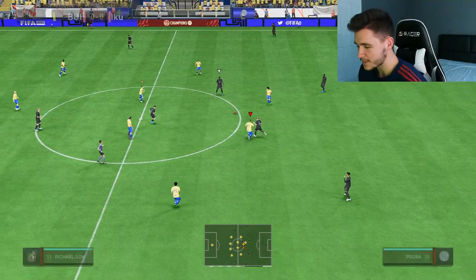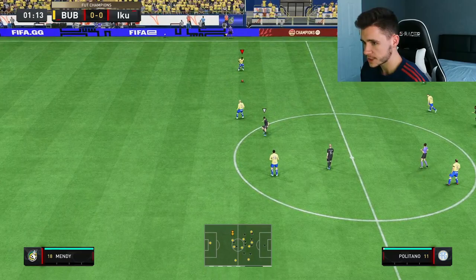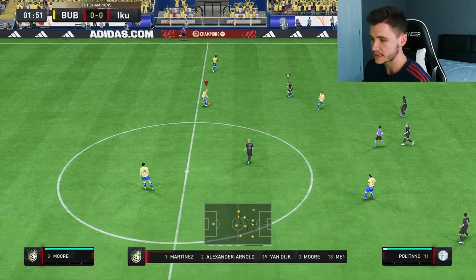Here we are jumping into game number one using the Danjuma card. We're going to be playing him at the striker position in a 4-4-2 formation, and I went ahead and threw on an engine chemistry style on the card so that he can have the explosive acceleration type.